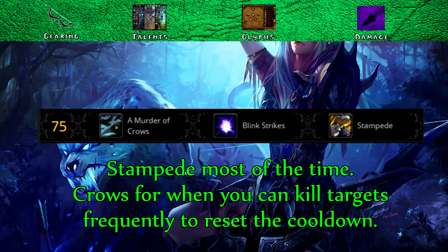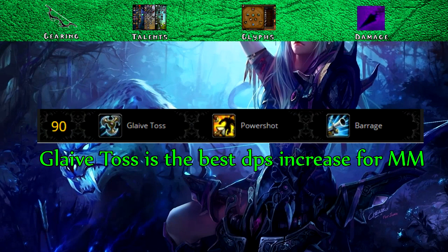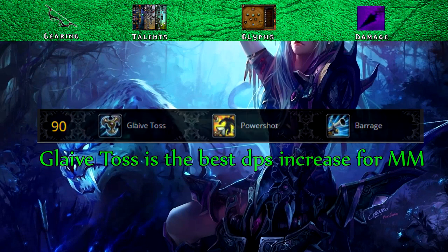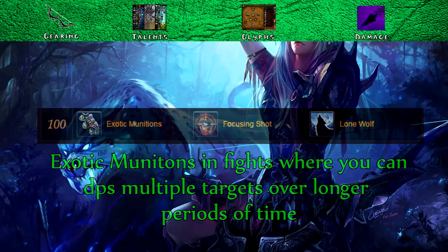For tier 5, Stampede will mostly be the biggest DPS increase. However, if there are numerous adds in a fight or trash where you can kill a target to reset the cooldown of Crows, then Crows will become a bigger DPS increase. For tier 6, Barrage is the best DPS increase. In tier 7, Lone Wolf is the biggest single-target and multi-target DPS increase, however if you find yourself in a boss fight with numerous targets available to DPS for long periods of time, then Exotic Mutations with Incendiary Ammo will definitely take over.